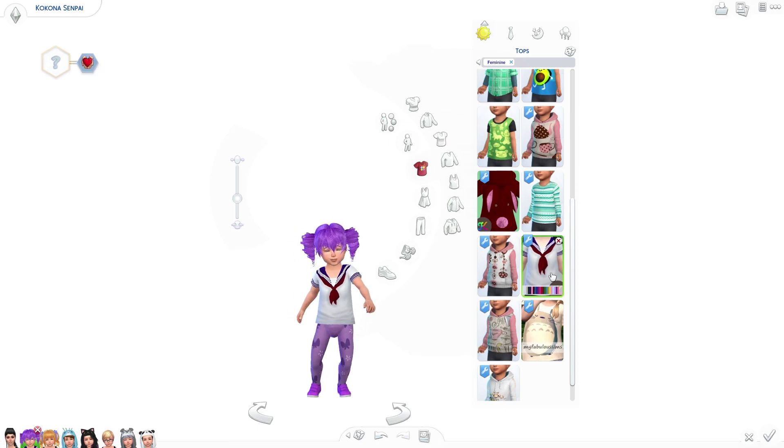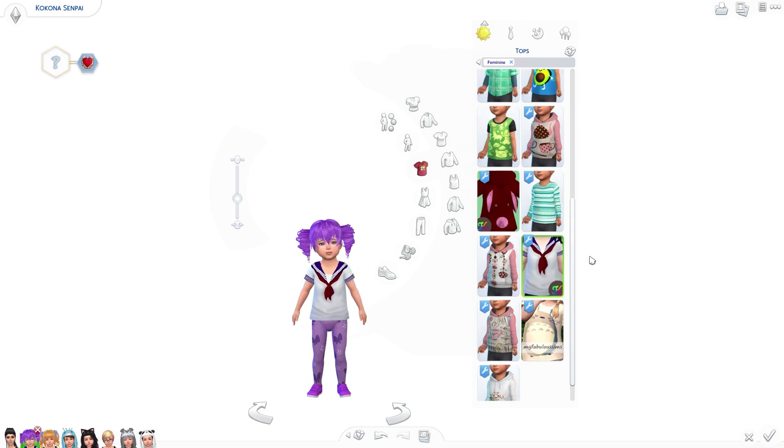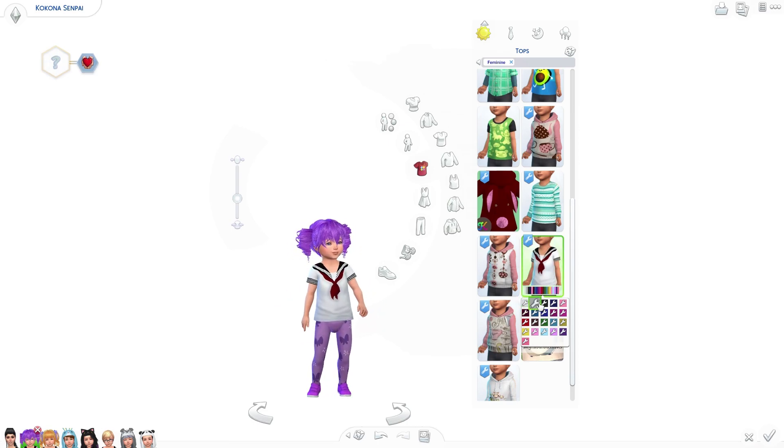I'm actually going to leave a link to this and another custom content that I found in the description down below so you guys can download it if you're interested. Today we are going to be modifying all of our toddlers so they look the same — it's super cute. I don't know if I want to go with the normal blue one or the black version of the uniform. I think I'm just going to stick with the blue one because that's the original color of the outfit.